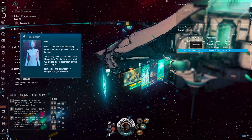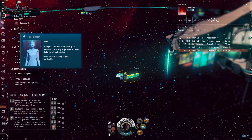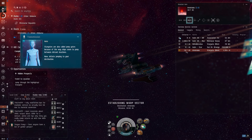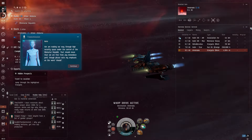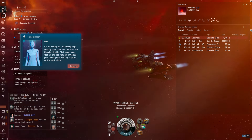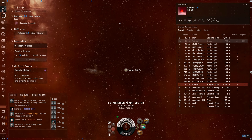First, select the destination highlighted in your overview. Stargates are also called jump gates because of the way ships seem to jump between distant locations. Now initiate jumping to your destination. This game looks super cool. We are making our way through high-security space under the control of the Min-Matar Republic — that should mean we are free from any immediate peril, though note the emphasis on 'should.' It looks like there are some mobile deposits around here.